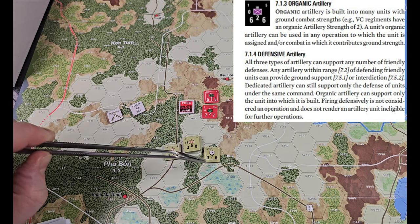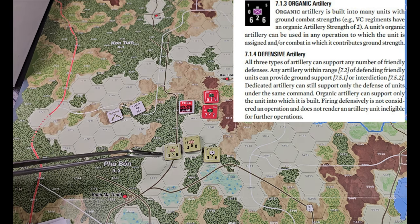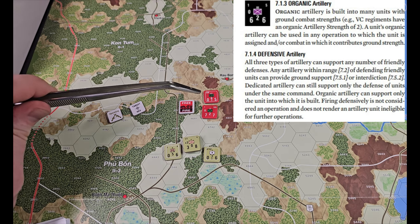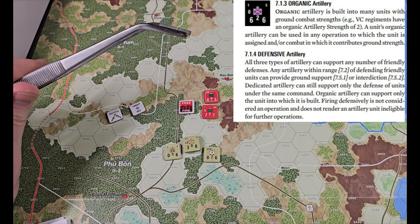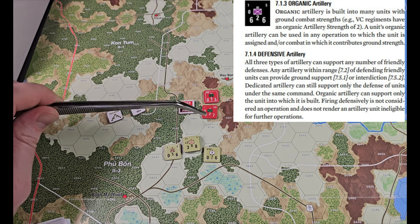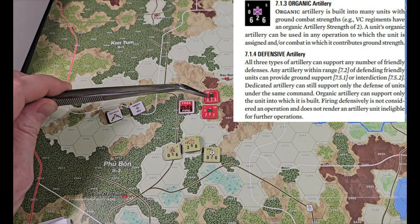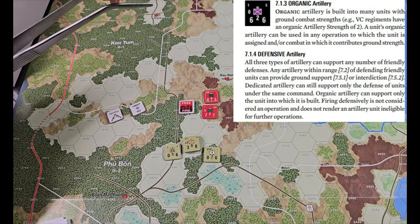This artillery unit can fire. The dot down here means it can lob over one hex. If you don't have a dot, you can do your hex and adjacent hexes for support. The organic artillery built in here can support defensive combat on this unit. He has 2 organic artillery that can be used for defensive support, and he has a 6 artillery with a dot so he can lob into this hex, which should be no problem.